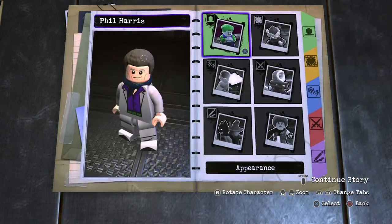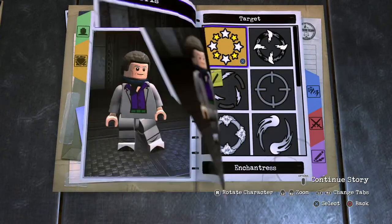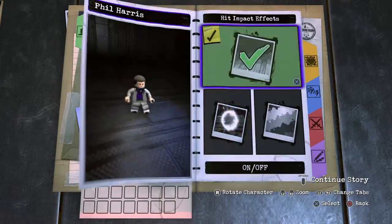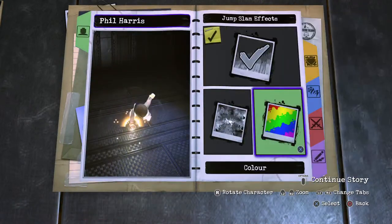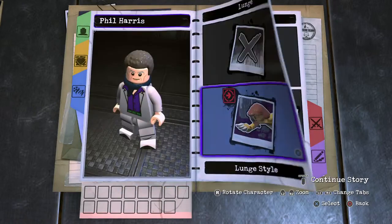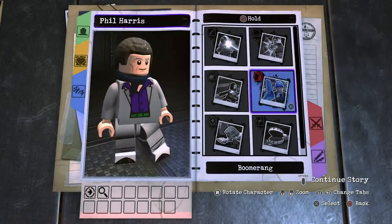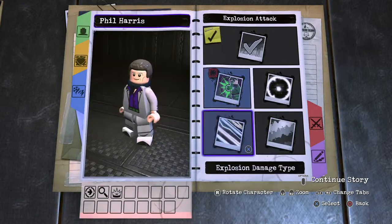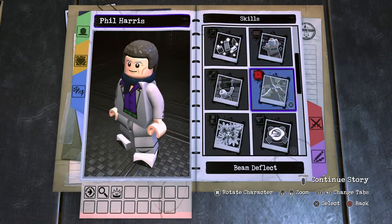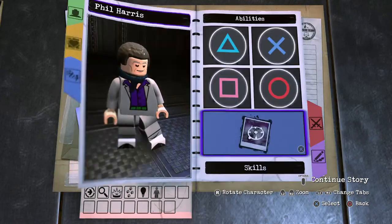Moving on to the personality: red hearts standard health, voice to target module, stars, basic speed animation. Then onto abilities — switching off effects. Top square for the fighting punch attack, tap circle for detective mode, hold circle for a sonar ability — a sonar explosion — and then X button for a single jump. Skill set: strong, tracking, elimination.